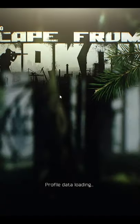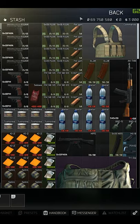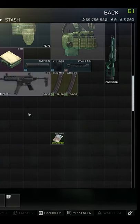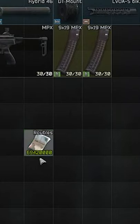Then we hit enter. Then we close the game. We restart the game, and boom, here's all our cash. Now to prove it, back to our player, level one. Here's the stack with the 69,420,000 — and that's how to get unlimited rubles. Subscribe for more.